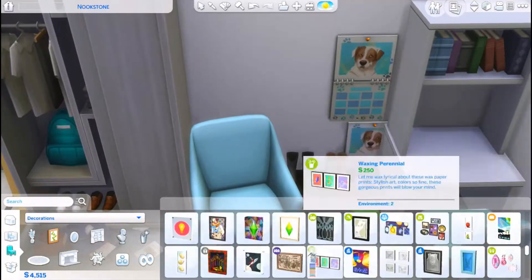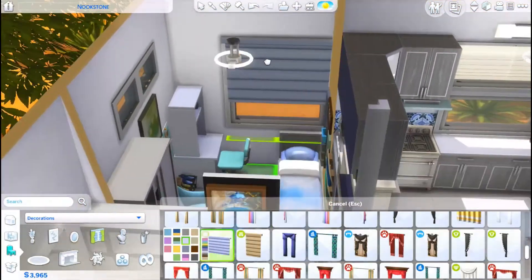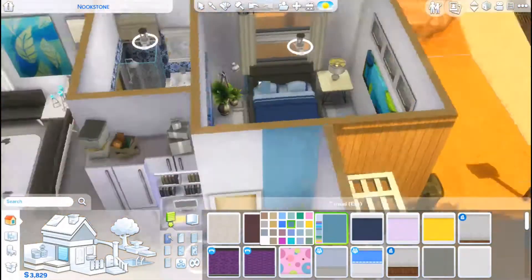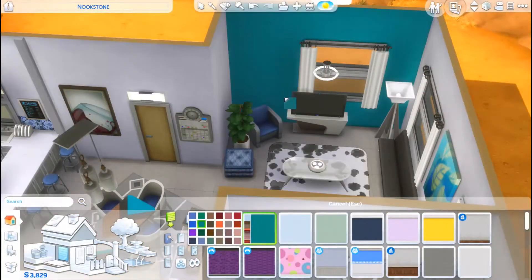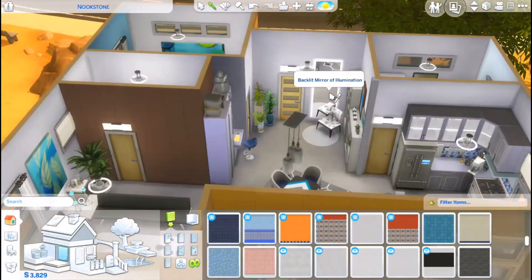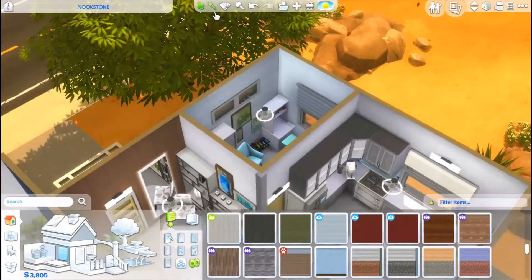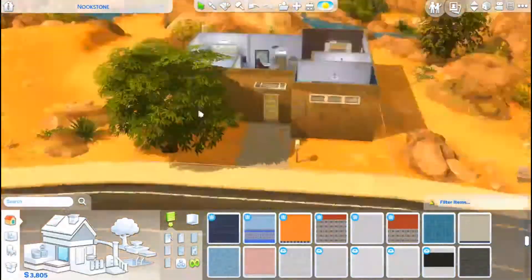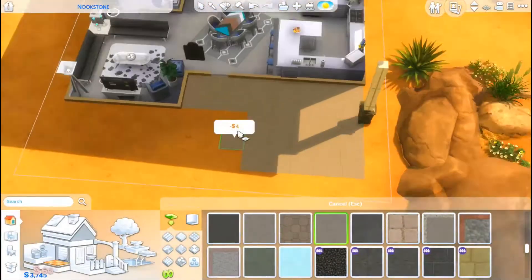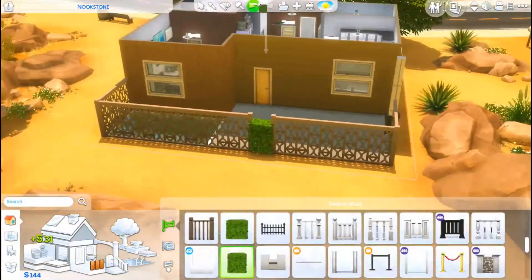It always makes my day to see that someone out there enjoyed my build or creator Sim. Right now we're just working on the teenager's room - I wanted to make it a child's bedroom but decided it was more for teens since I didn't add any toys. The majority of the build is rather long for the size of the house because I kept jumping from room to room adding extra little details, really paying quite a bit of attention since I was enjoying myself.